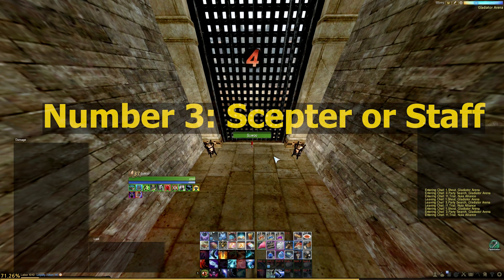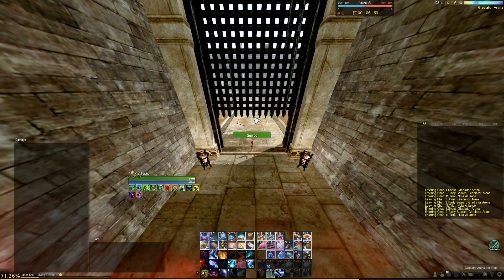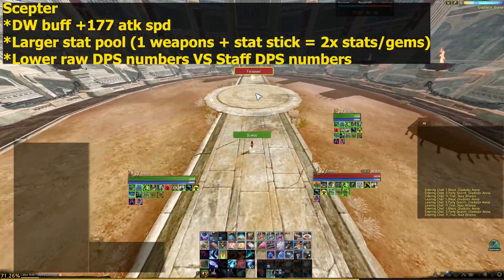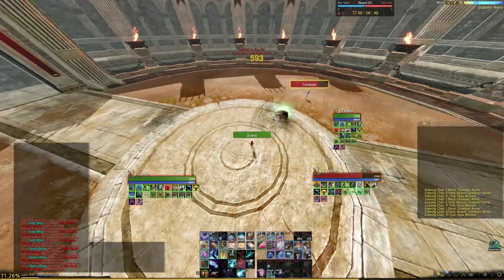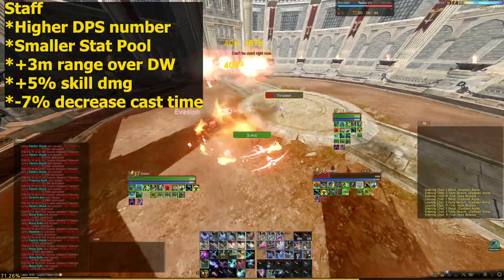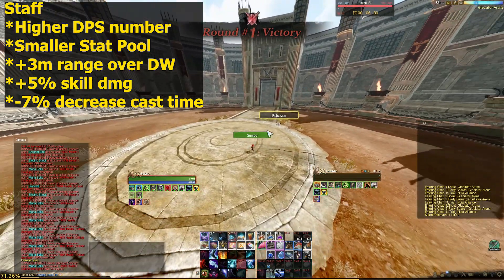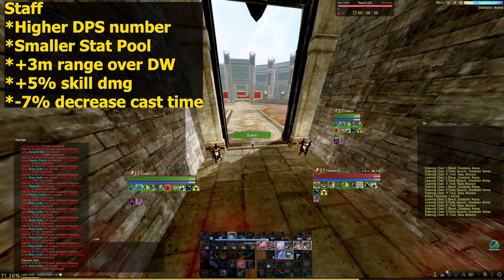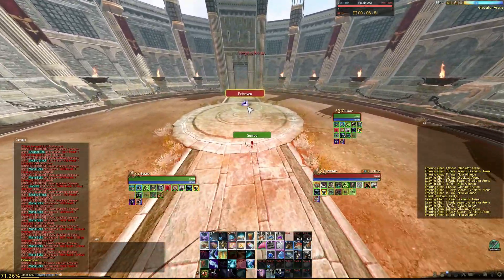Number three: scepter or staff? The wielding scepter gives you a weapon buff of 107.7% attack speed and a larger stat pool over staff, but a lower raw DPS number. Staff is the complete opposite — higher DPS number and a lower stat pool. But the staff buff gives you a plus 3 meter range over your dual counterparts, a plus 5% scale damage increase, and a negative 7% decrease in cast time.